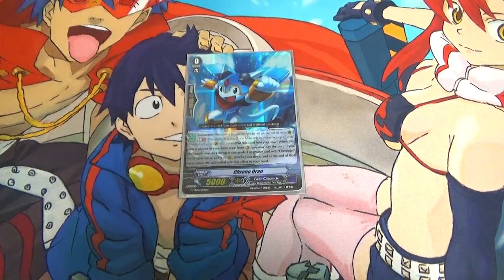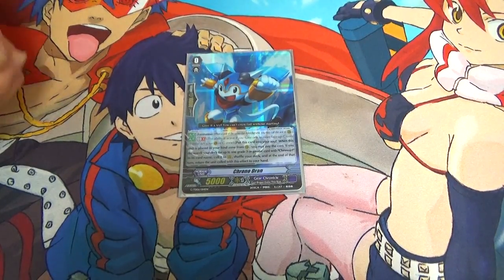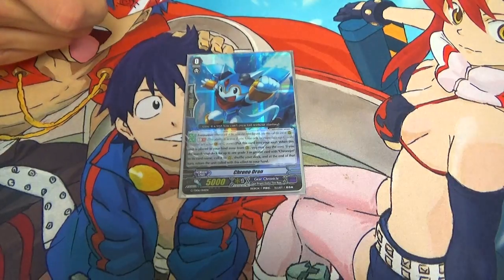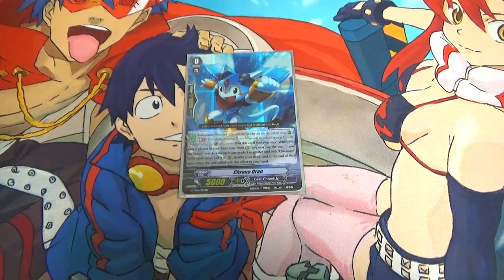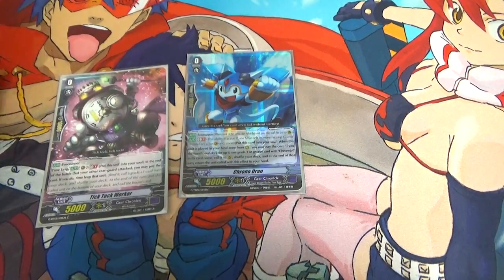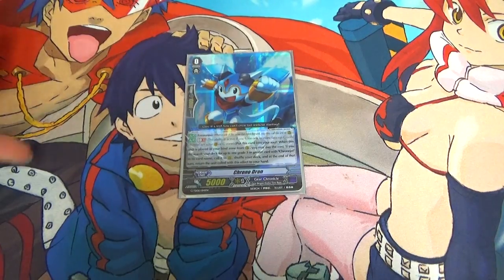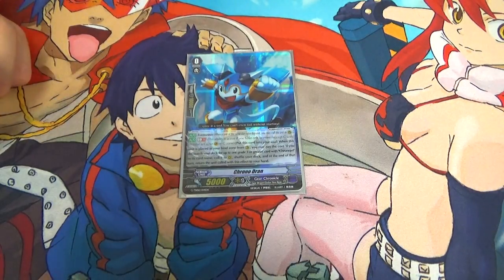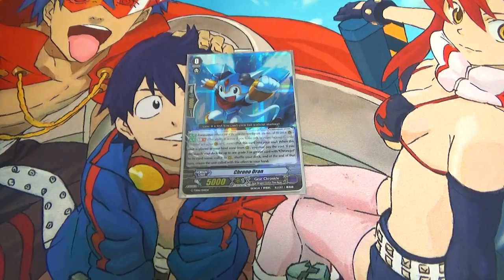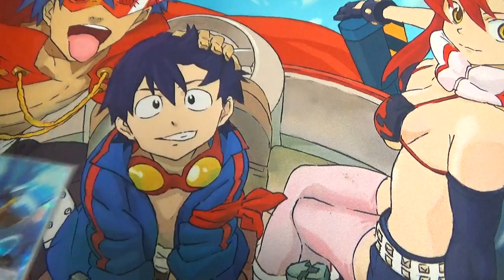So first off, the starter is Chrono Drawn. Everyone probably knows what this does. Forerunner, obviously. Then GB1 — when it gets time-leaped, you may move it to the soul and search your deck for a Chrono Jet grade 3, call it to the field, and at the end of turn you bounce it back to hand. So most of you know the combo with Tick Tock, where you use something to time-leap this, get a grade 1, then use its skill to get a grade 3. So you can get 2 attacks, or potentially an 18k column if you have a grade 1, and then it bounces back to hand to ensure you can stride next turn.